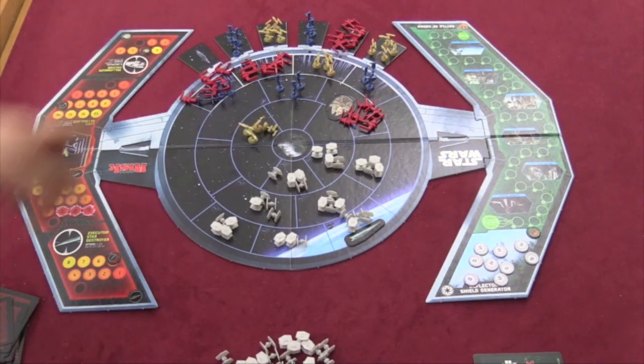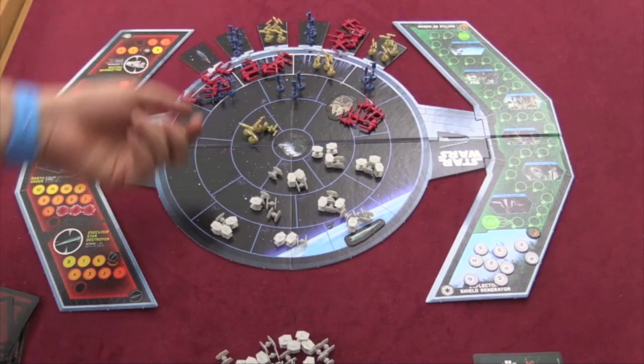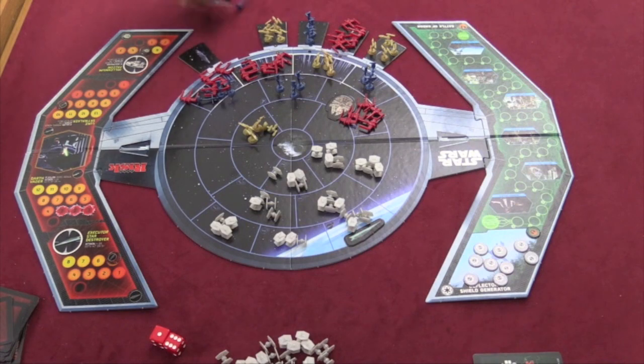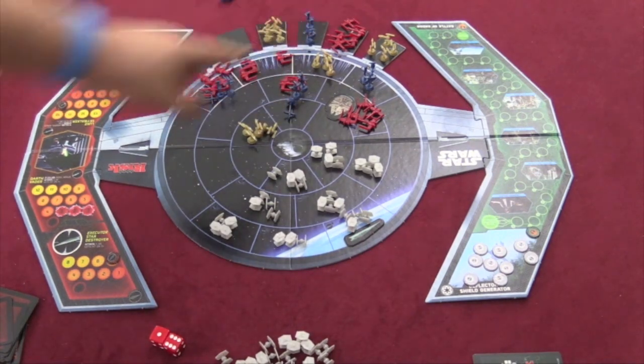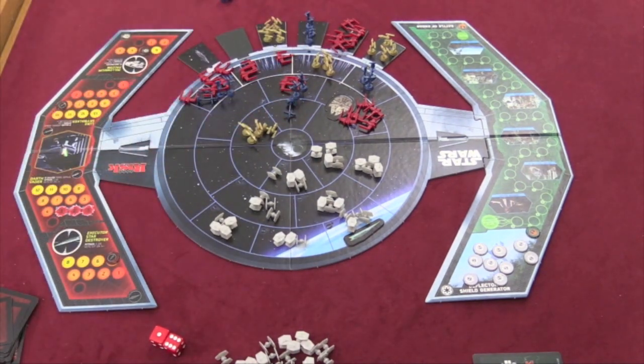The Death Star is going to be trying to blow things up. When a Death Star card is played, you pick one of these outer ships, roll two dice, and if either one shows a five or a six, that whole ship is blown up and everything on it is gone too. When all these outer ships are blown up, the Death Star can start targeting sectors, killing everything in them.